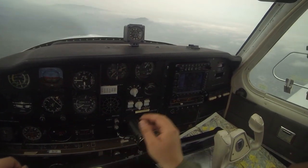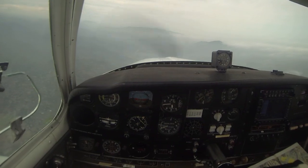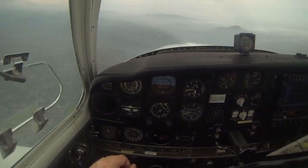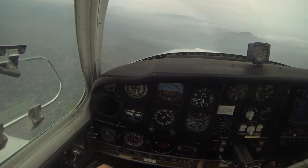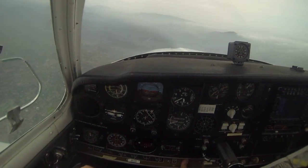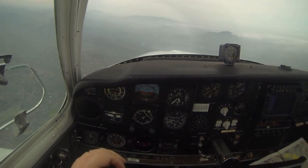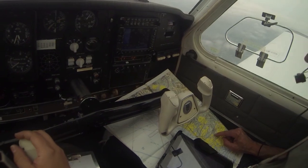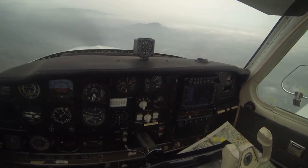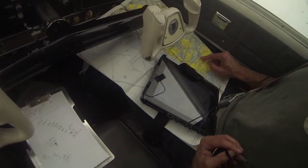In this video, I'm doing an ILS approach into Montgomery Field in San Diego. This is my first time doing an ILS approach in a Bonanza. So far, most of my ILS approaches — and I'm pretty good at these — I've done in a Cessna, whether it was a 172, 182, or a 206. But Cessnas, even the 206, are still designed like a trainer plane. Very stable — you can basically make them do what you want.